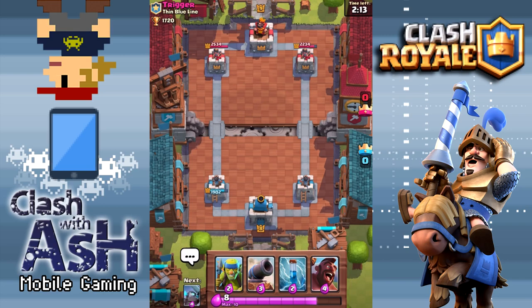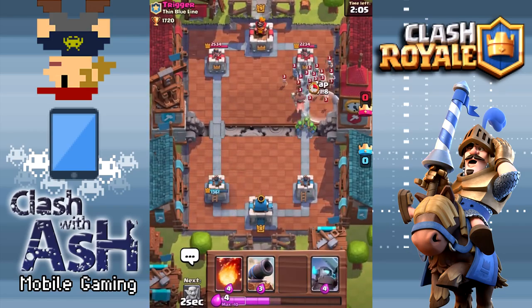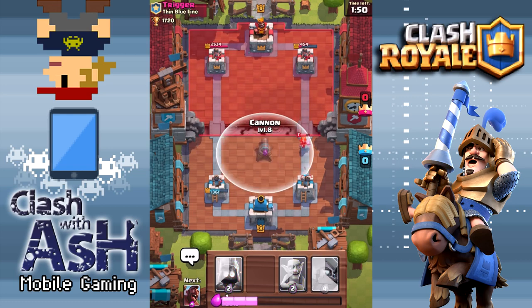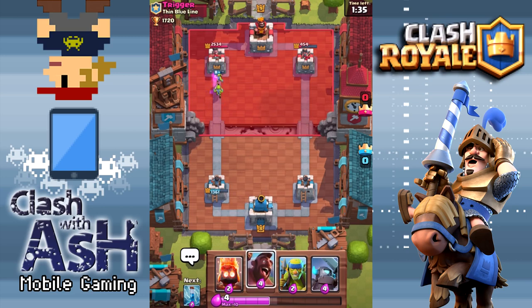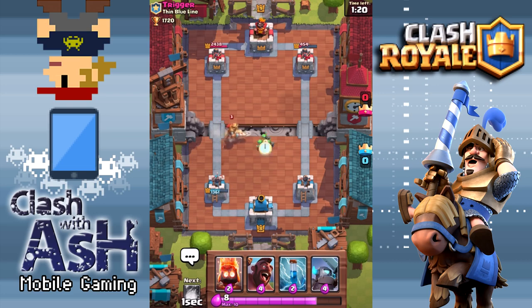The deck is called the Hog Cycle deck because you can quickly cycle over to the Hog Rider using all these very cheap cards. Skeleton Army will zap in one shot, and this will be a really lucrative push in the right lane. I'm going to back it up with a Fireball too. We have the Cannon, which is definitely going to be instrumental defensively — that's really our only defensive weapon in this deck. You have Spirit Goblins, Goblins, Fire Spirits, a little bit of direct damage with the Fireball and the Zap spell, but defensively you're going to really rely heavily on that Cannon.